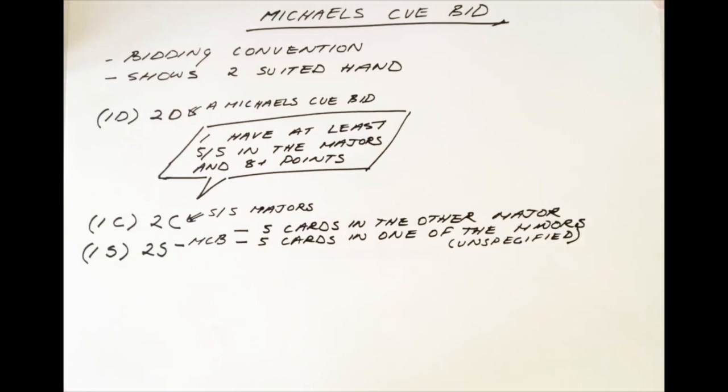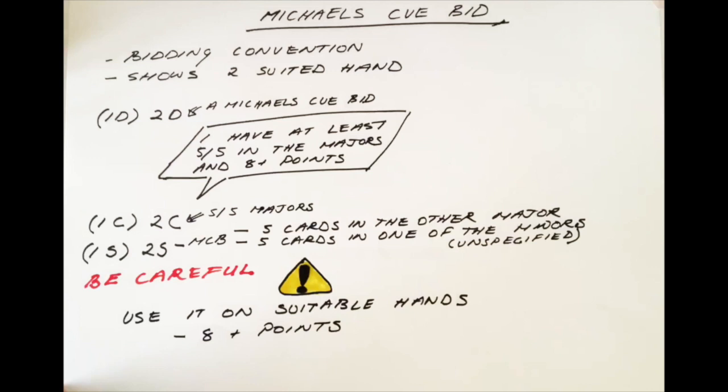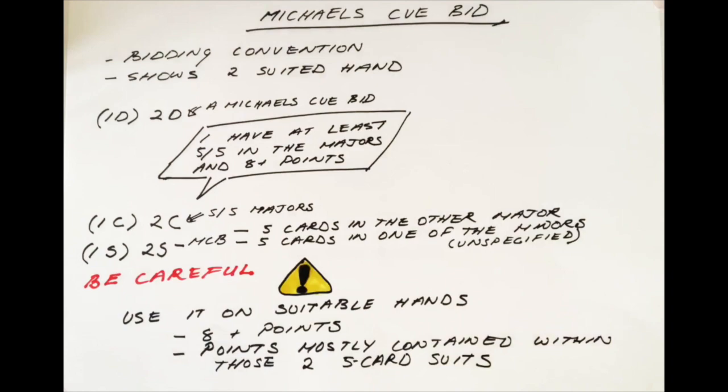The Michael's Qbid tells your partner a huge amount about your hand. Unfortunately, it also tells the opponents a huge amount about your hand, and so for this reason you want to be careful when you use this bid. Use it only on suitable hands — a hand with 8 or more points, basically a hand which is interested in game facing something suitable from partner, and a hand where the points are mostly contained in those two 5 or more card suits.